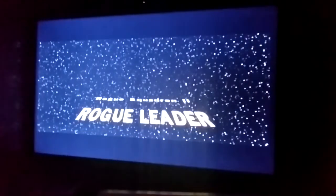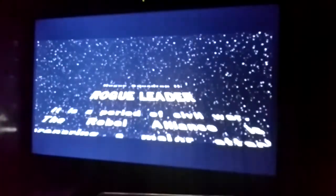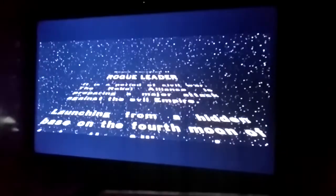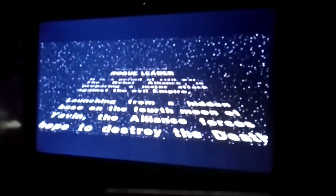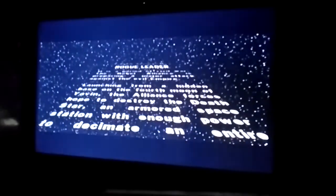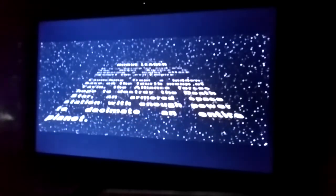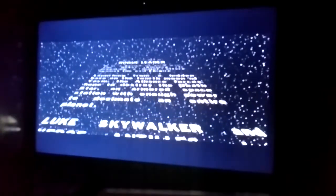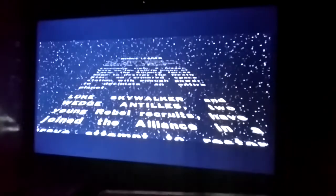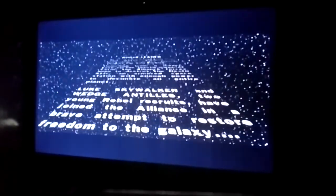Rogue Squadron 2: Rogue Leader! 'It is a period of civil war. The Rebel Alliance is preparing a major assault against the Evil Empire. Launching from a hidden base on the fourth moon of Yavin, the Alliance forces hope to destroy the Death Star, an armored space station with enough power to decimate an entire planet. Luke Skywalker and Wedge Antilles, two young rebel recruits, have joined the Alliance in a brave attempt to restore freedom to the galaxy.'